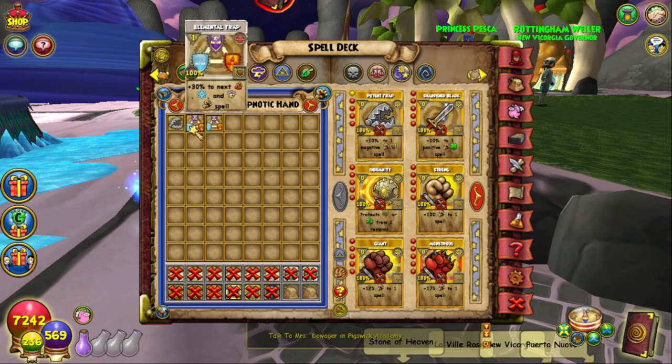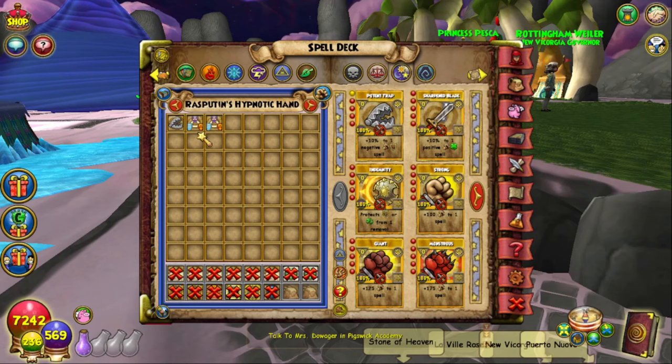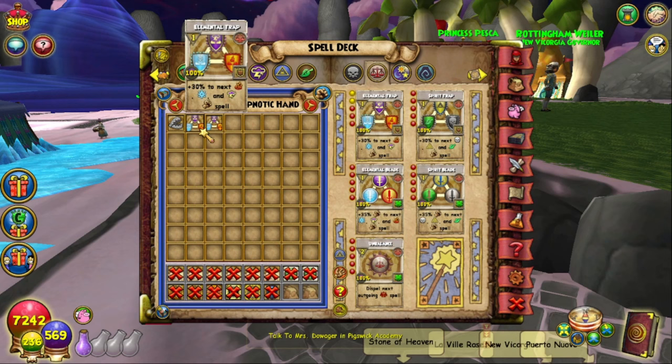For the second person's deck, it's just two elemental traps. It doesn't really matter what traps you bring, but you can't bring universal traps — so don't bring Hex or Curse, Balance or Death. If you bring two elemental traps or spirit traps if you're hitting with someone who's a Myth or Death, that works. I wouldn't really recommend hitting with Life, but you can. Just make sure the two traps are different, and communicate with each other before you start so you don't all bring the same traps.